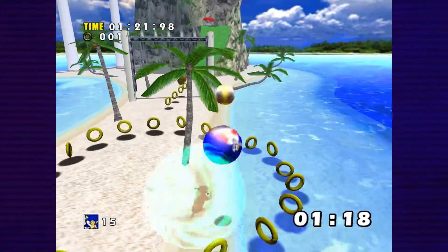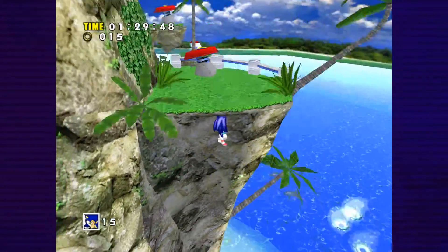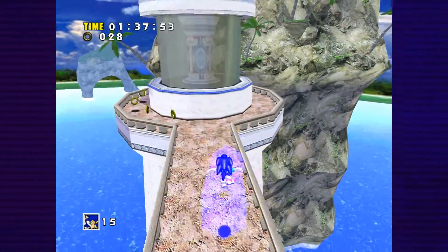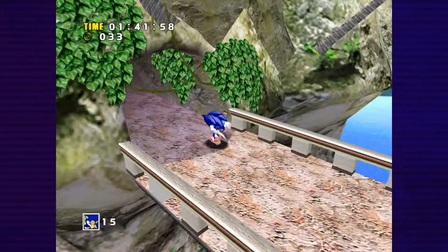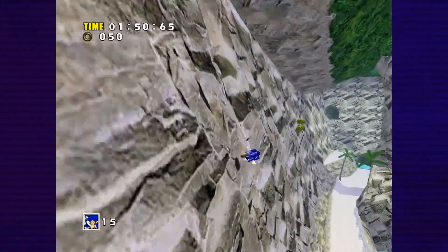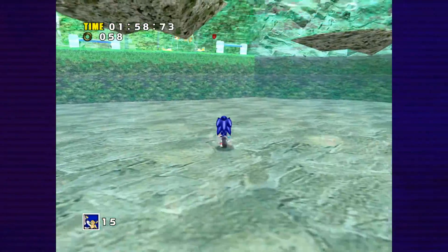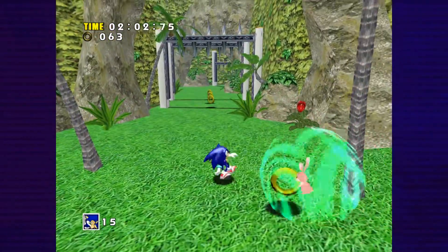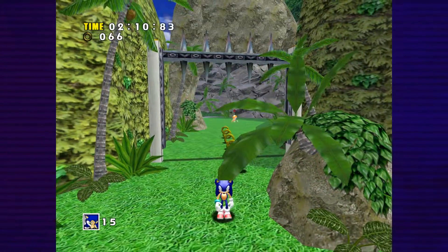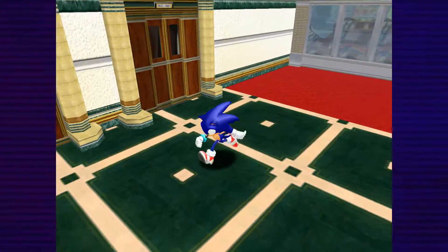Every time you pick up an animal you can give it to your Chao. The reason you want those animals is so your Chao gets attribute bonuses and levels up - this is how you get your Chao to level up, apart from feeding it fruit. Every animal gives a different attribute: a rabbit gives speed, a gorilla gives power or strength, a vulture gives flight, and so on. There are so many different animals in this game.